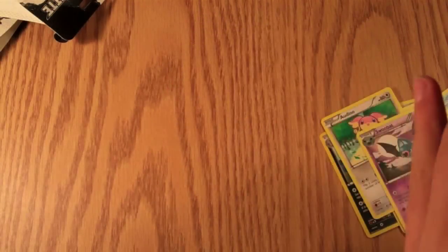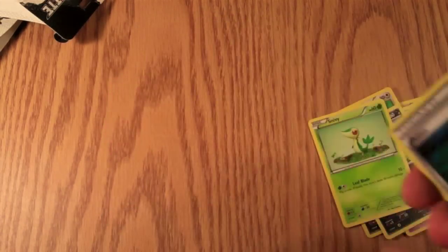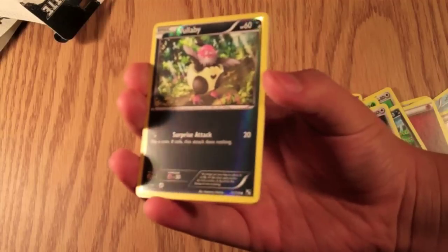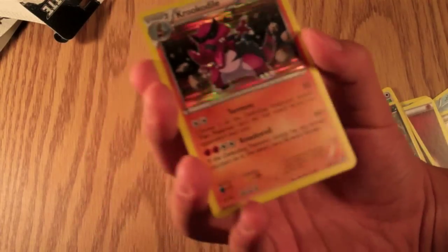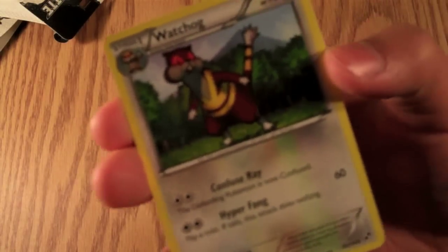An energy card. Purloin, Snivy, Potion, Patrat, Fallabi or something — that's reverse. Wow, nice, a Crookedile, Crookedile, a holographic. The holographics look different in the black and white version. Orlypeed, Watchonk, and the last is Servine.